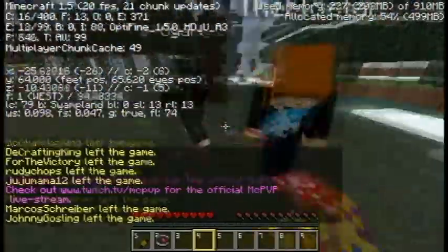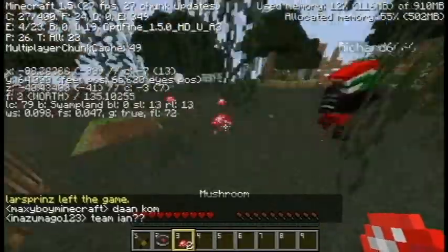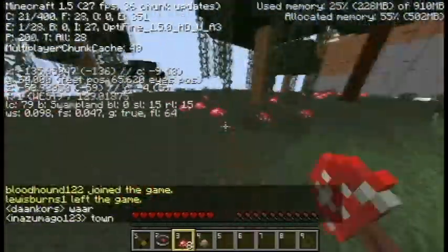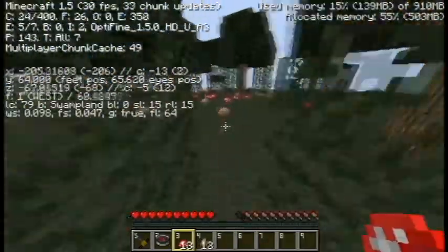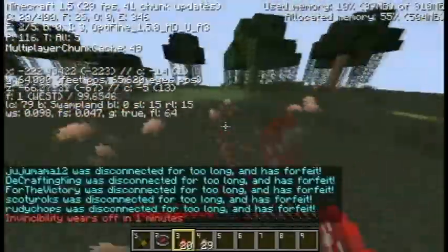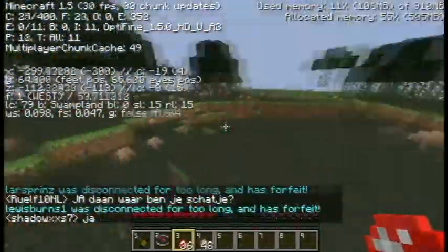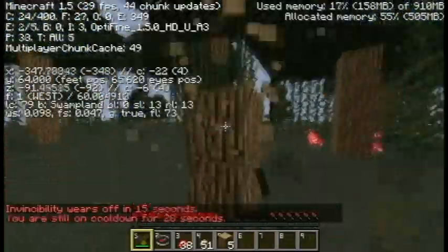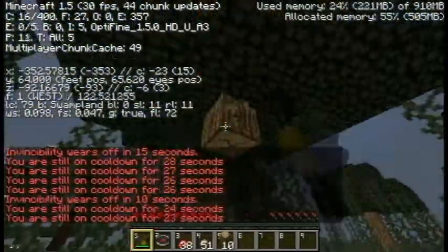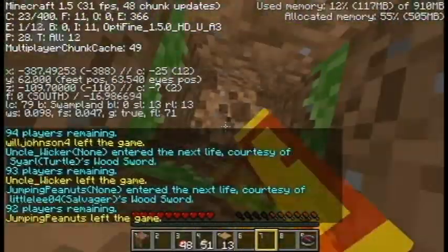Hi guys, Kepiota here and I'm bringing you a post commentary of the Jaxx kit. What this kit does is basically you get your stone axe, you mine a block, and every single block above it directly in a vertical line will disappear. As you can see with a tree at the top, it will disappear. You can use the ability 5 times and then you get a cooldown for 30 seconds, then use it another 5 times and so on.